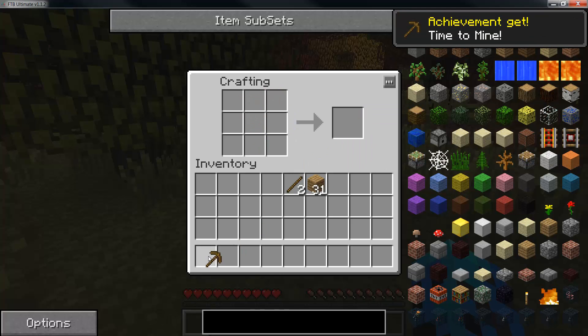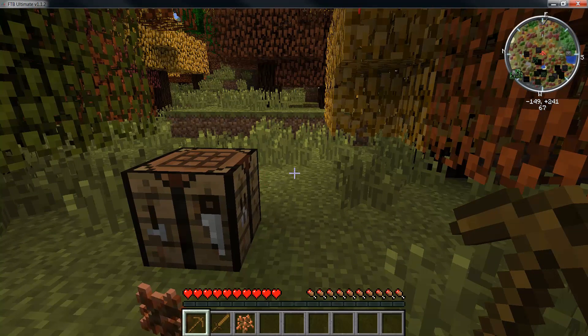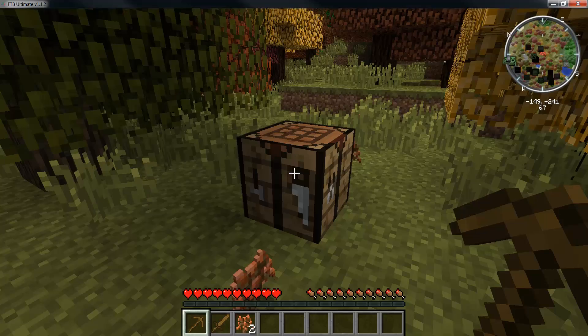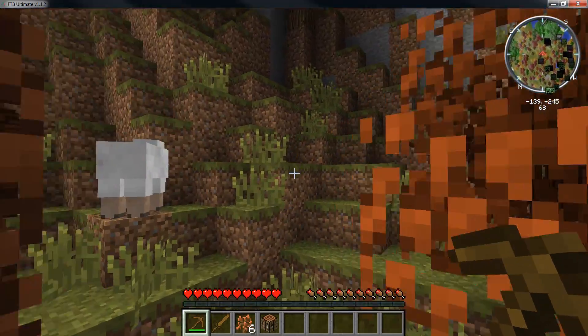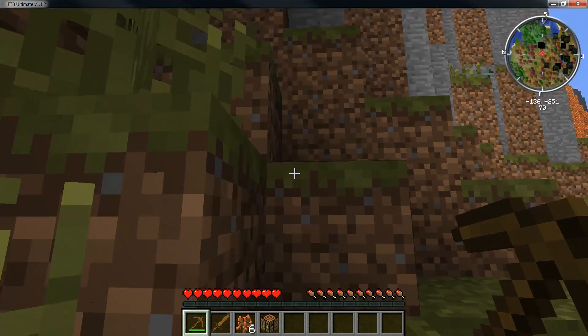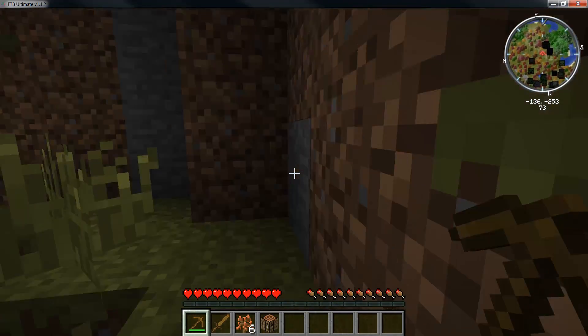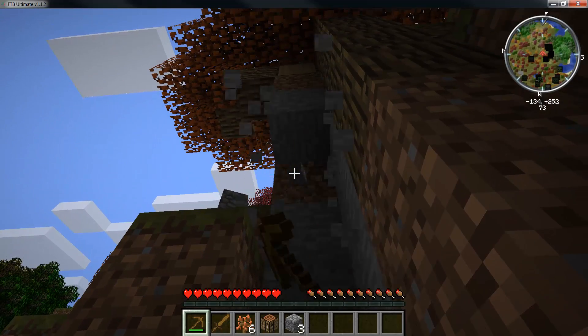I'm gonna go kind of slow because I'm working and reading. I'll put the list below or leave a link to the FTB website. So you've got: AE, Bibliocraft, Buildcraft, Computercraft, EE3, Interstorage, Extra Biomes, Factorization, Forestry, Gravity Gun, IC2 with several add-ons — Advanced Machines, Advanced Solar, Charge Pads, GregTech Suite, Nuclear Control, MFFs, and CoreTech.